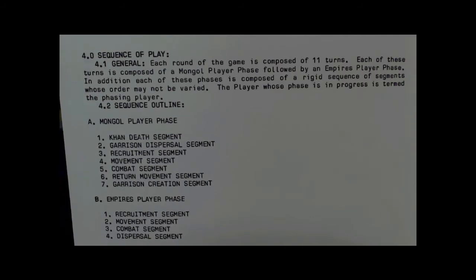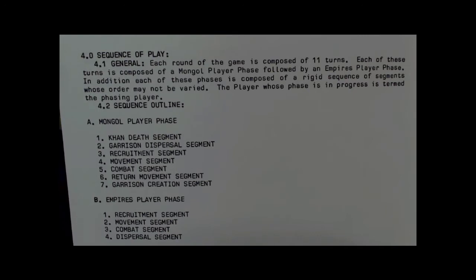The Mongol player phase is composed of: one, the con death segment; two, the garrison dispersal segment; three, the recruitment segment; four, the movement segment; five, the combat segment; six, the return movement segment; and seven, the garrison creation segment. The Empire's player phase is much shorter: one, recruitment; two, movement; three, combat; and four, dispersal.